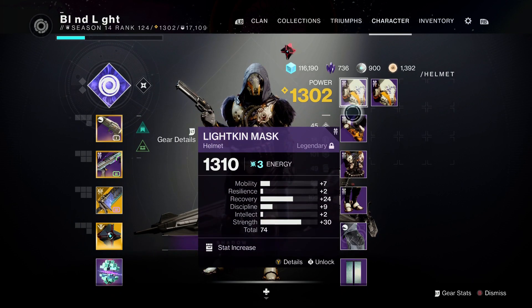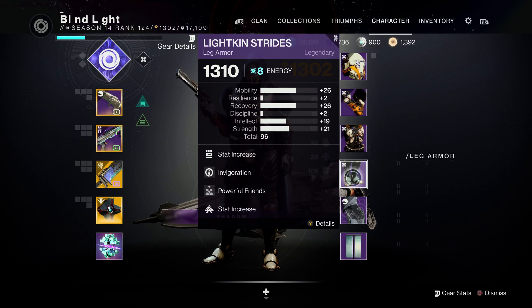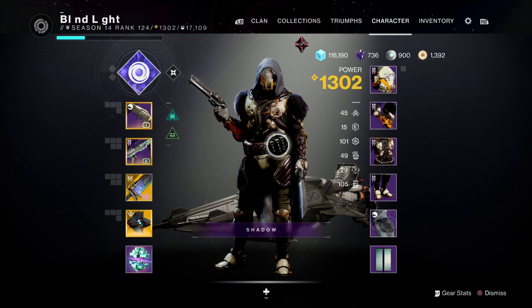Granted, I had to use Powerful Friends and Radiant Light, but you can see the point. This season it seems that Bungie have heavily weighted on spiking between two different stats when you focus these engrams.